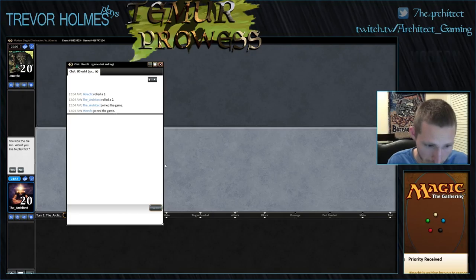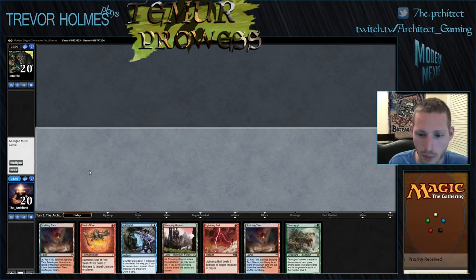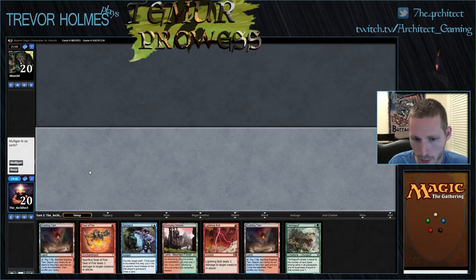All right, here we are for round one of our Modern video series with Team Reprowess. We are on the play and we have three land, Seal of Fire, Remand, Lightning Bolt, Tarmogoyf. Seems pretty good — we are going to keep.